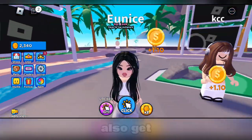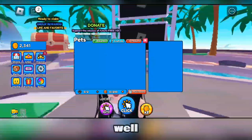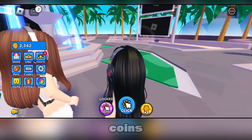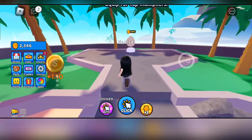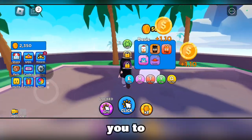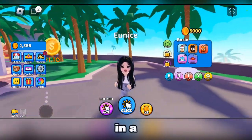You can also get pets, but pets do cost coins as well. If you have 5,000 coins, you can go get yourself a pet right here. And those pets help you to get coins even faster, so go invest in a pet.